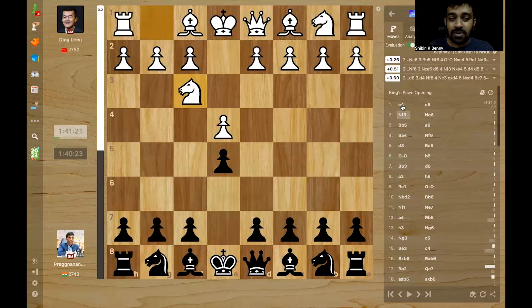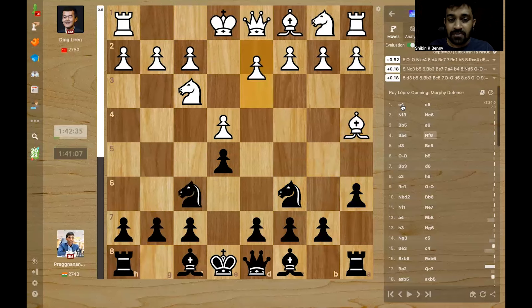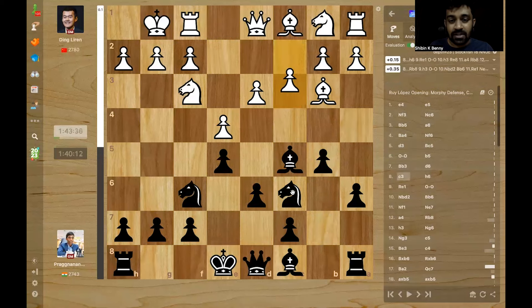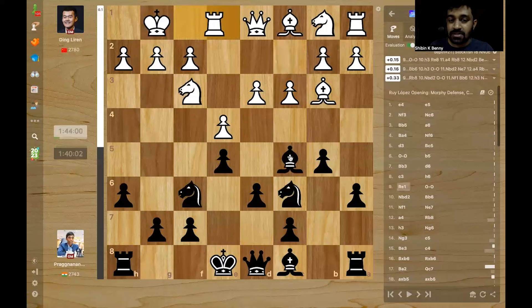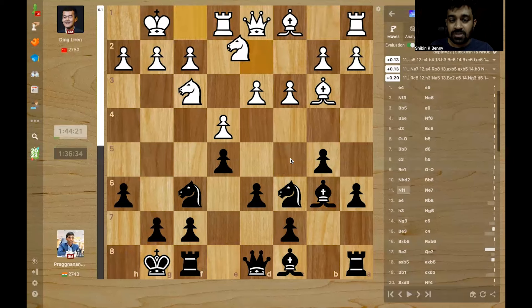E4, E5, Ding plays Nf3, Pragg plays Nc6 and now we have the Ruy Lopez. A6, bishop back and Nf6 and now d3, one of the lines that stops the Marshall attack. Bc5, castles and b5, all theory, d6 and c3. White is preparing d4. Pragg plays h6 first, Rook e1, castles, Nd2, Bb6 and Nf1. White has done all the normal things you do in a Ruy Lopez - the knight has made a long journey and it's going to g3 or e3, and d4 is ready to go.